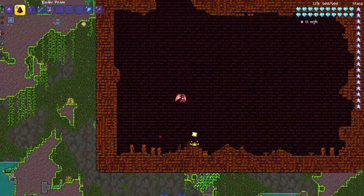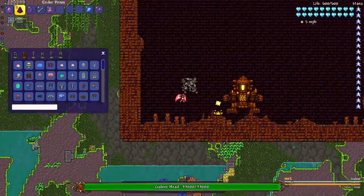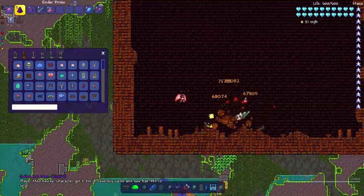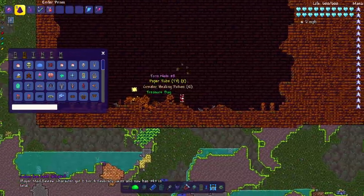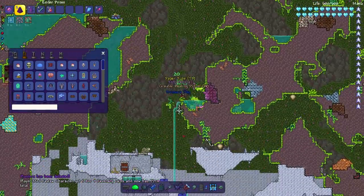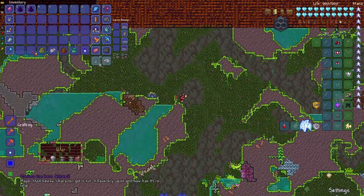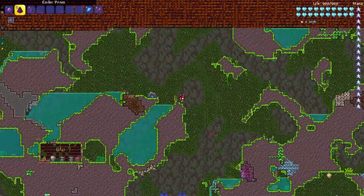Duke Fishron — it's more like Duke Fish-gone! In the Jungle Temple now, let's spawn the Golem — beautiful 1.4 sprite Golem, see you later. That boss still sucks even in 1.4. Now let's take on Plantera — see you later. One or two phases, it does not matter to the Ender Prism, although if you have a damage cap and some defense it might matter — cough cough, Calamity mod.